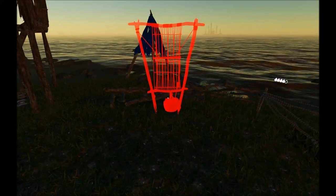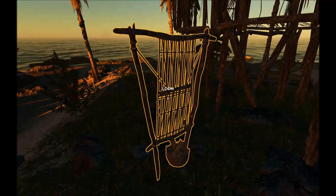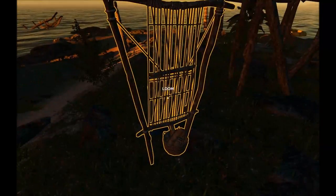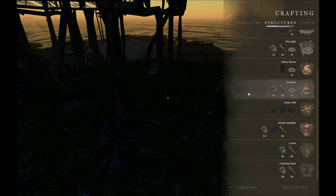Like anything else with crafting, you just select it and place it. I actually already have one here. One of the things that is different about the loom — and this is also true for the tanning rack — is you don't interact with it directly.